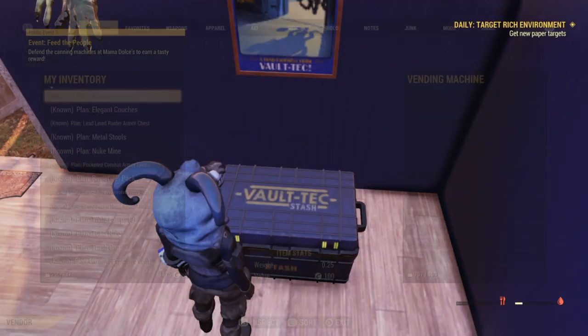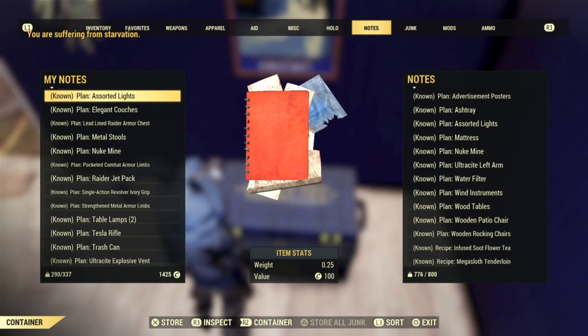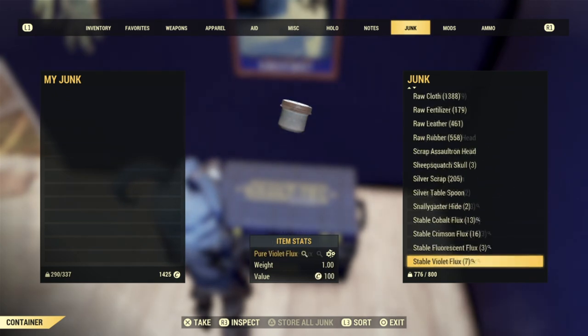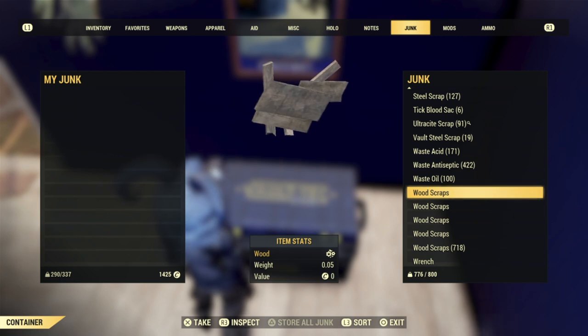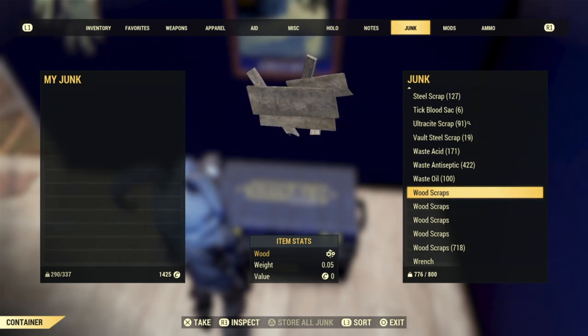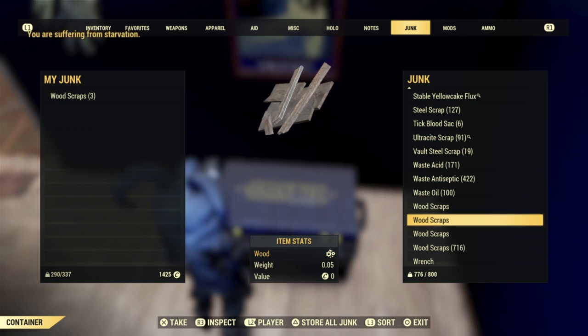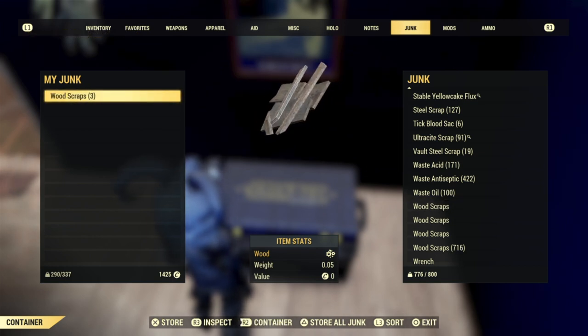From there, go to your stash and dump the items we placed in the display case. Go to your junk, go down to your wooden scraps, and take those out of the box. You'll notice they're sticking out — one, two, three, and four wooden scraps. Grab those and place them into your inventory.